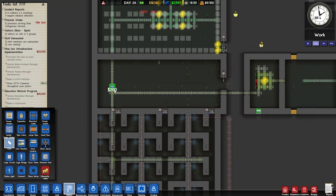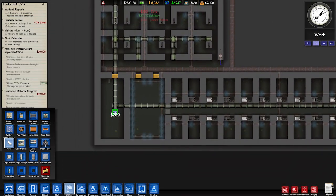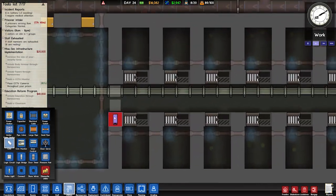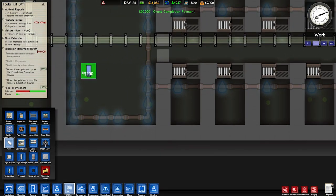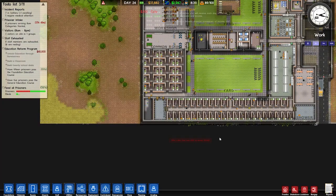I'll put one in the common room — actually I'll put it there and one on this end. I'm pretty sure I have a guard in there anyway. One in the shower for fights breaking out I guess — I'll put one in there anyway because it'll probably be useful. So we have $35,000 to crack on and get some serious work done.